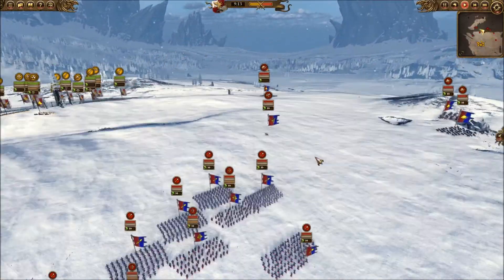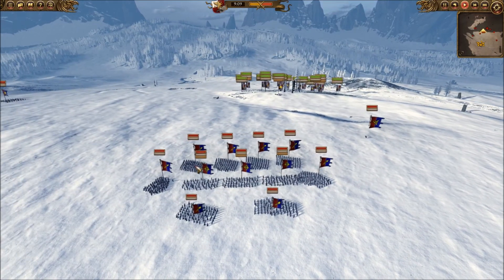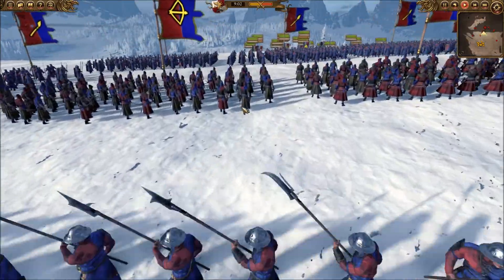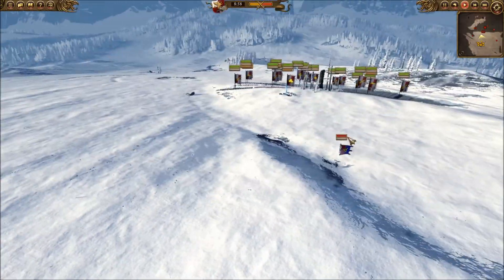Already taking some shots — one unit down to 43 and another down to 39. He has also brought six spearmen-at-arms, two men-at-arms with polearms for armor-piercing damage, three peasant bowmen in the center, and a damsel.